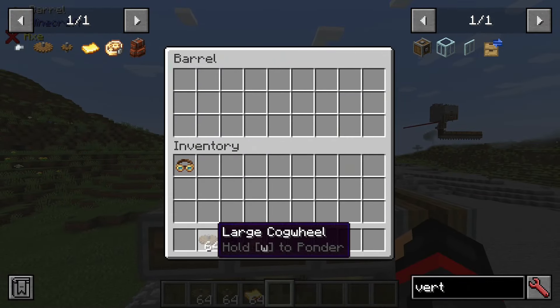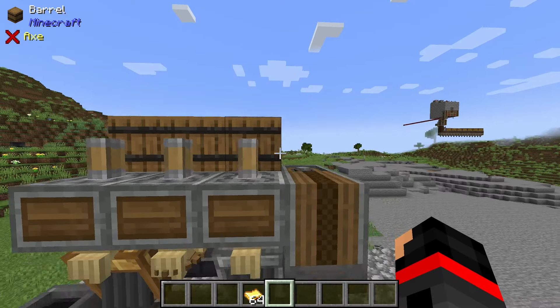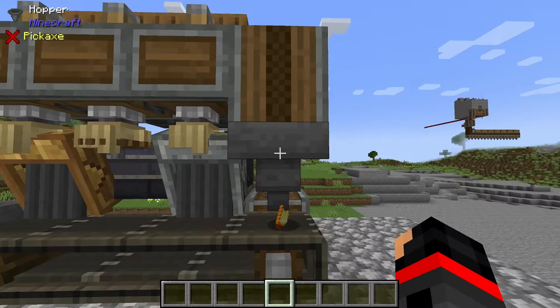Then go ahead and load your materials into the proper barrels, and your golden sheets into the hopper.